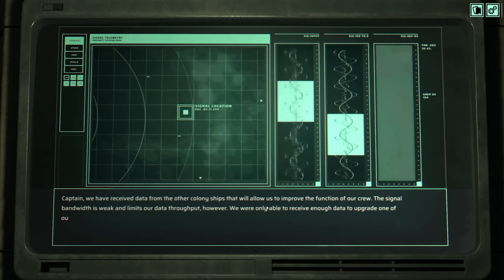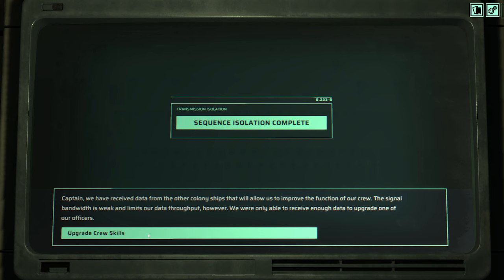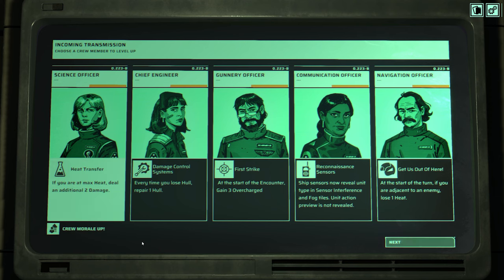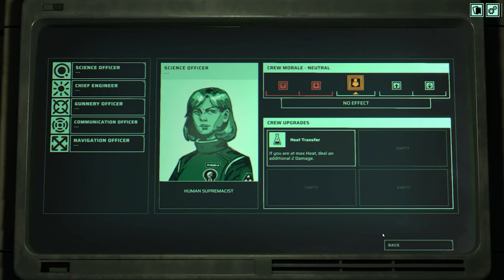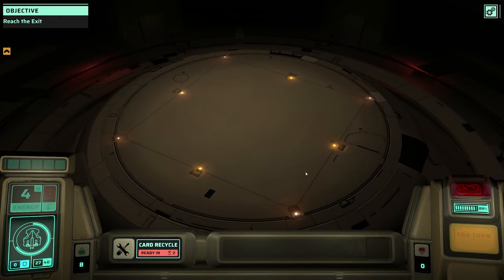Let's go to transmission now. We've received data from other colony ships that will allow us to improve one of our officers. Options include: if you are at max heat, deal an additional two damage; every time you lose hull, repair a hull; at the start of the encounter gain three overcharged; ship sensors now reveal unit type; or if you're adjacent to an enemy, lose a heat. I like the max heat one because it's not that difficult to put ourselves at max heat. That changed their morale - so it must be crew upgrades that trigger the morale display. This is a pre-early access demo so it's very early stage, but I think it's really polished for that.